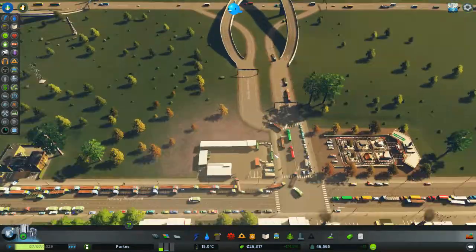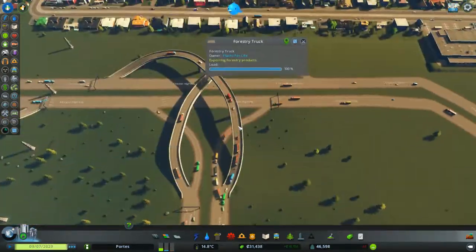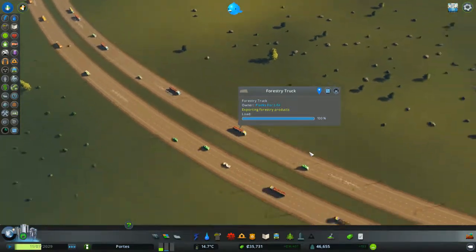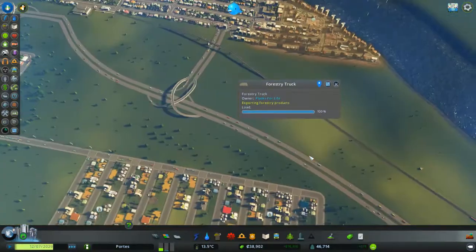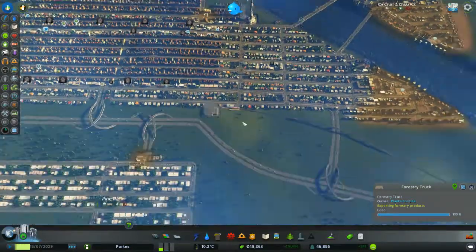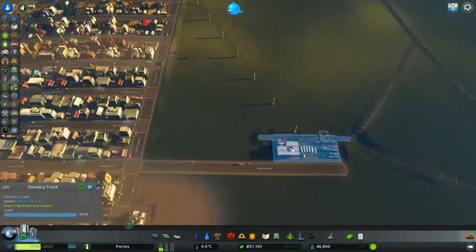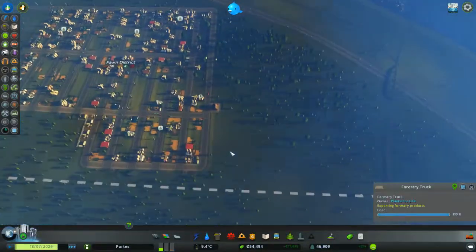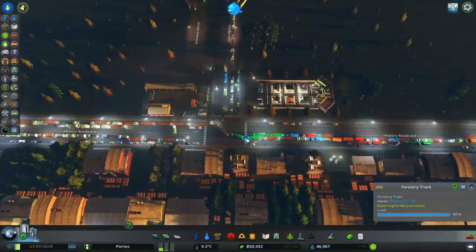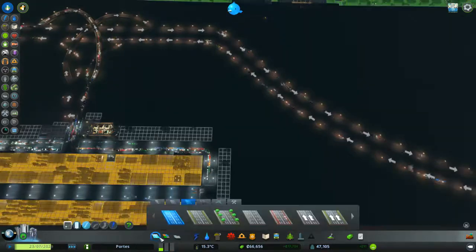Look at all the lorries — what the hell is happening? Let's follow this lorry and see exactly what it does and where it goes. It's exporting forestry products, so it's just going to leave. Well if that's the case, maybe it would be a good idea to have another train station down here to take this stuff, because then this road wouldn't look like this. That is ridiculous — I'm going to do something about that.